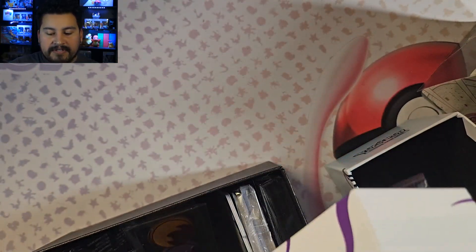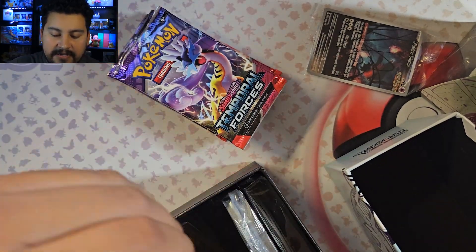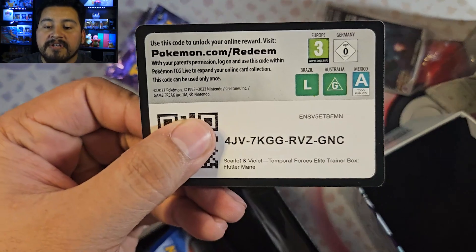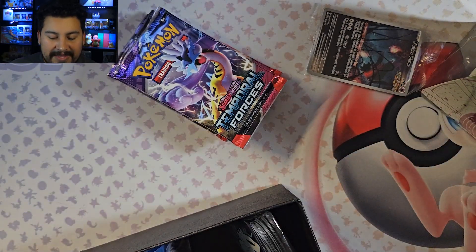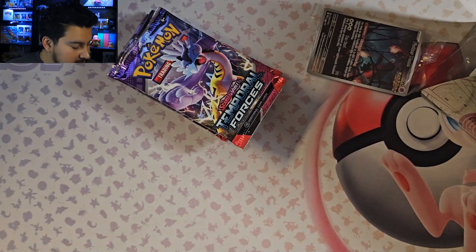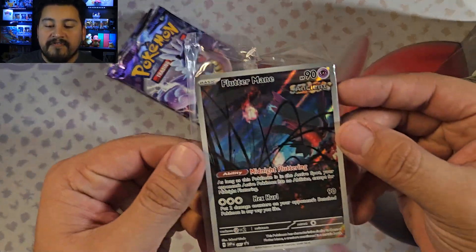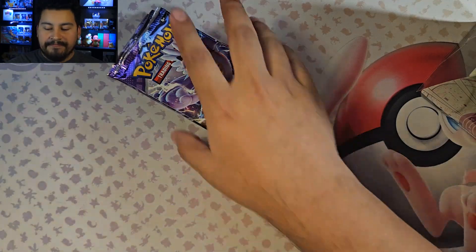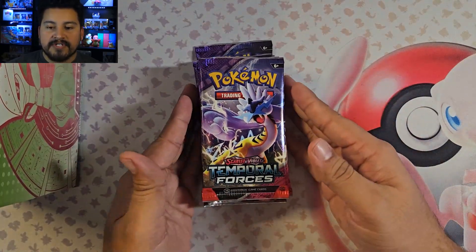Let's go ahead and get into the box. The promo was stuck in there. Let's grab our packs. These are the card dividers, and the dice aren't really anything to speak about. Here's the code. And the sleeves — they're gold this time around. Probably not going to get many Elite Trainer boxes. Here's the Fluttermane in a sleeve, so pretty sweet there. Nice promo. Let's see what we get in our first nine packs.